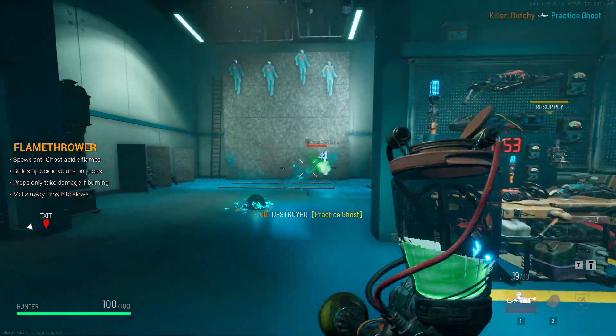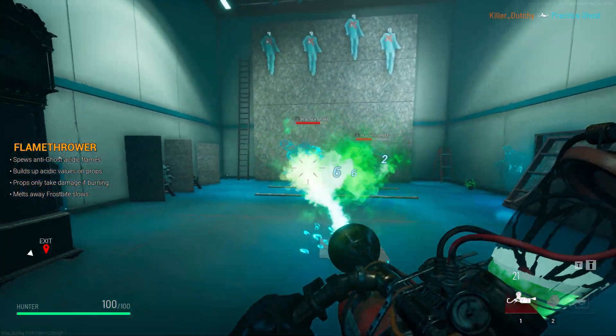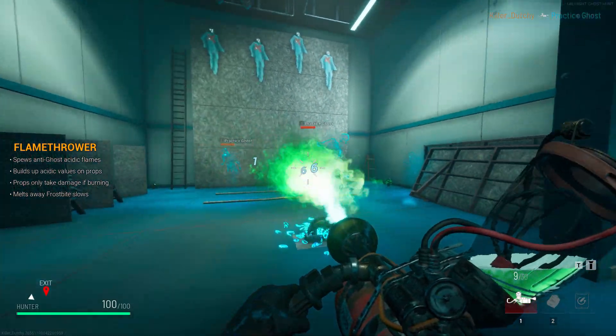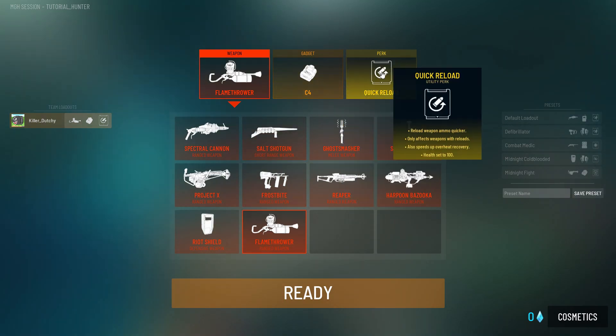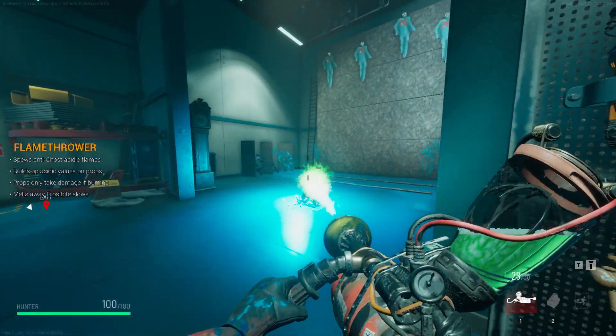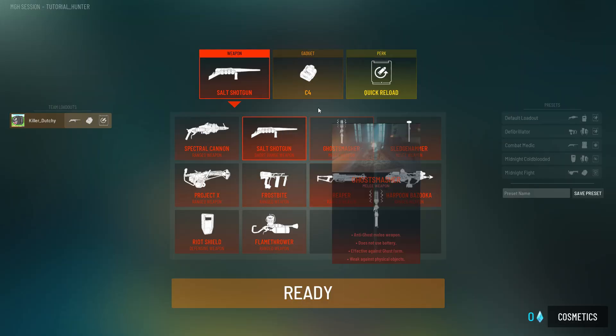Now we move on to Quick Reload, which does exactly what it says. This is really good for whenever you're chasing a ghost but hate the reloading downtime — it will minimize the downtime in any battle.